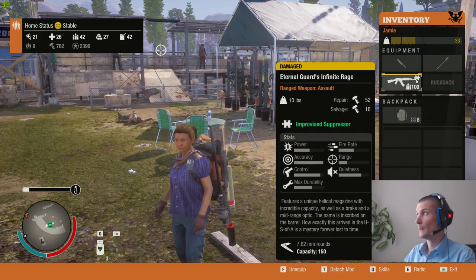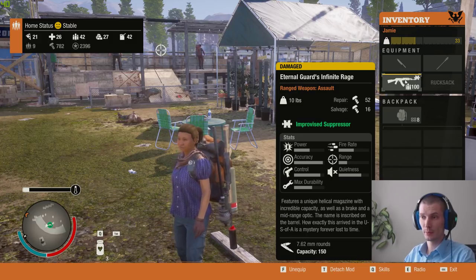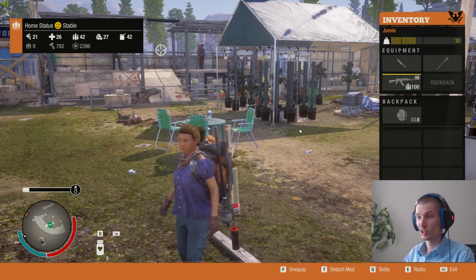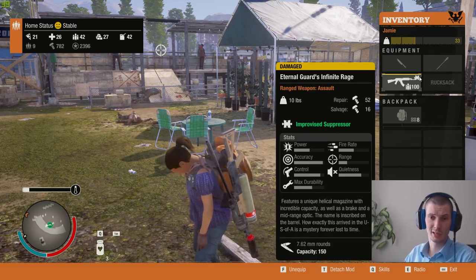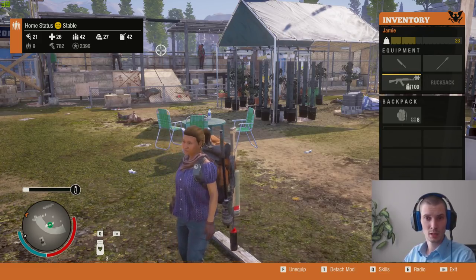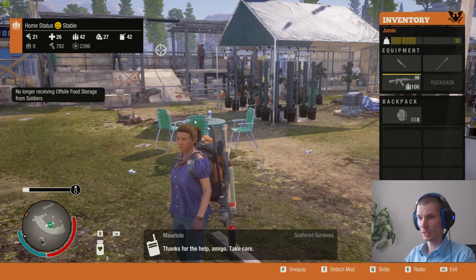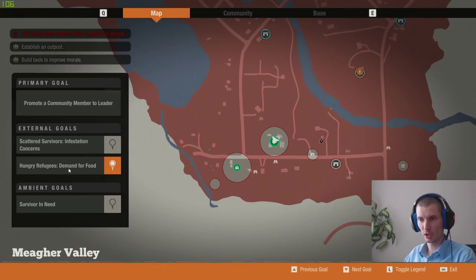Tip number eight: must-have silencers. All the firearms I equip to my members have silencers, because when a gun is loud it attracts new zombies — you can never stop them shooting because they will come all the time. Silencers are not that expensive; just create them, mount them on each and every weapon.